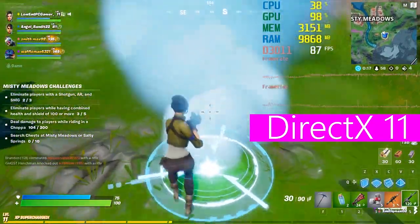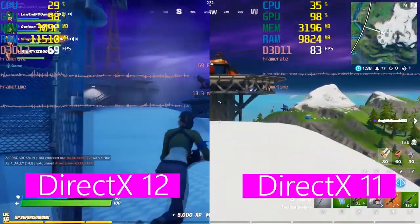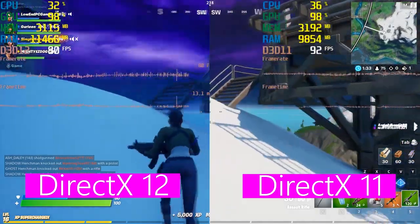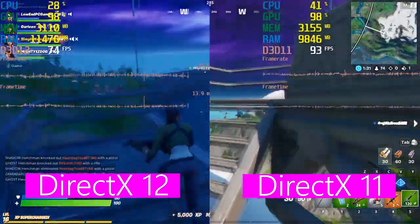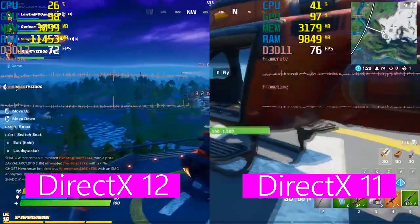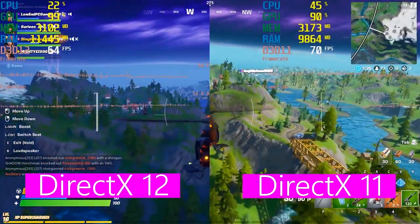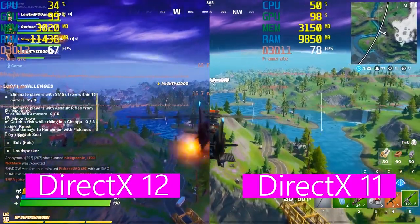AMD GPUs, on the other hand, most of them show significant gains in performance on DirectX 12 titles. I didn't try this on Fortnite myself, but from what I've seen, in most games running DirectX 12, AMD GPUs tend to perform better than Nvidia GPUs.